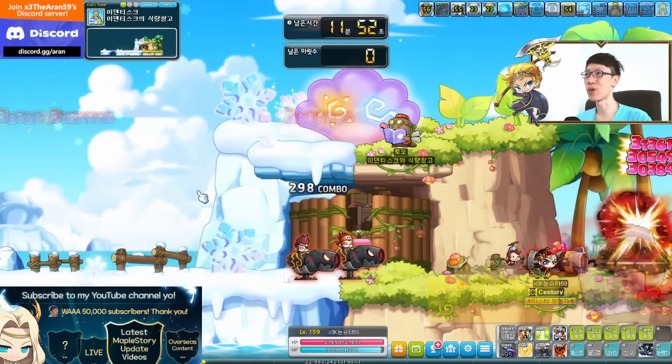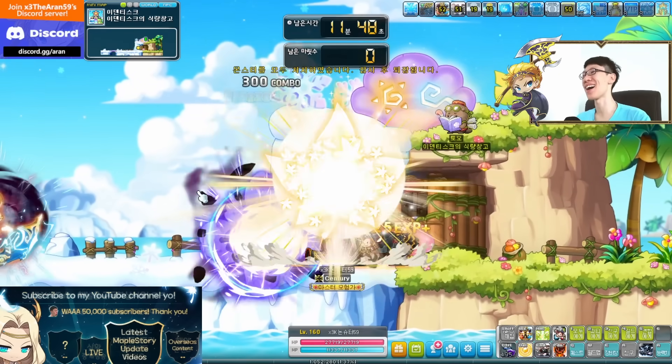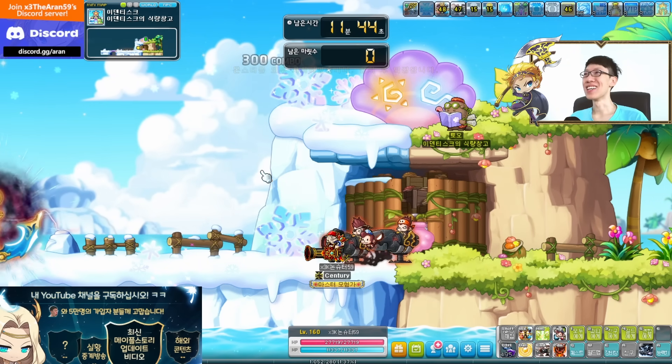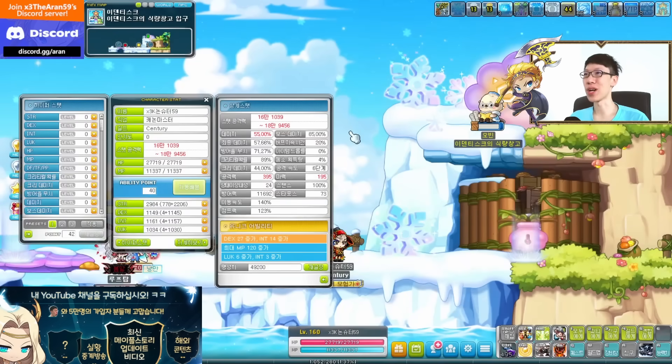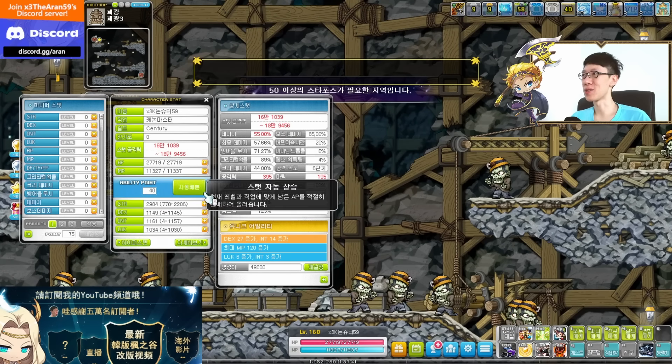Six mobs more. There's gonna be a boss spawning when it reaches zero. There we go — bam. Level 160! Awesome. So once you get that done, you can't go in anymore — it's three per week only. So that's basically it.